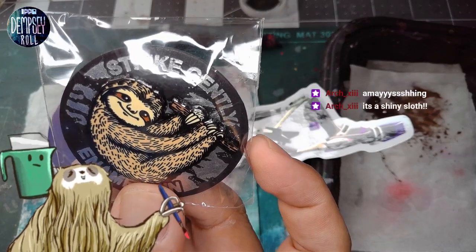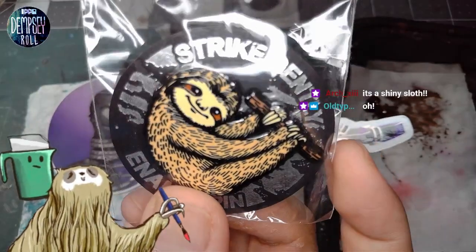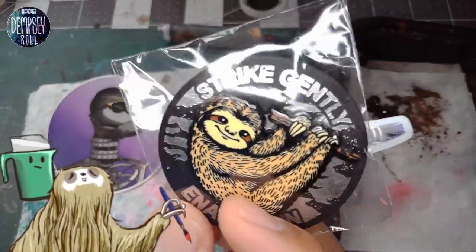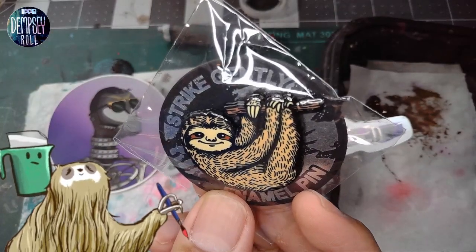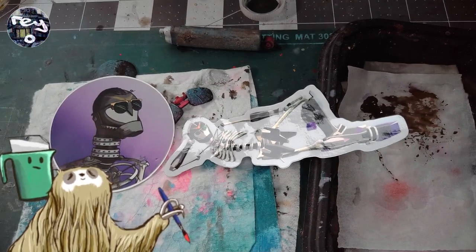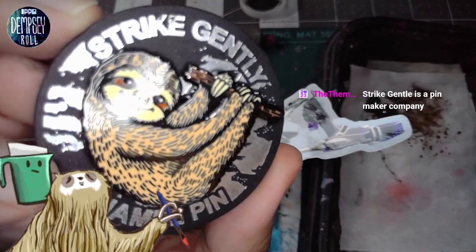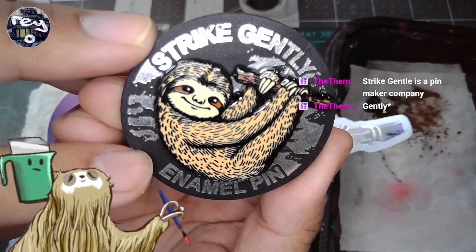I understand now, because you're like, I've got something for you. Fiasco said, I think you'd appreciate it. Look at that. I do appreciate it. That's badass. Strike Gentle — enamel pin. Is this a ska band? That's sick. Can we take it out? Strike Gentle is a pin maker company. Oh, that is so cool, dude. Thank you so much. I really do appreciate it. Really appreciate it, Fiasco.